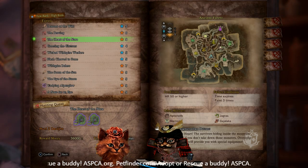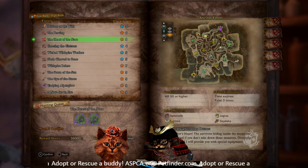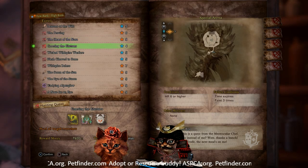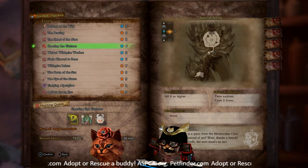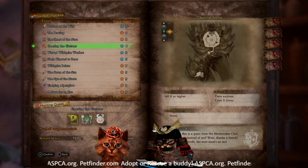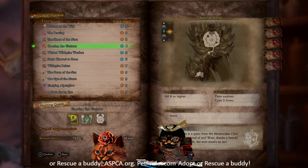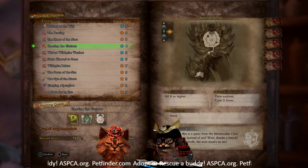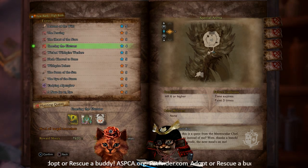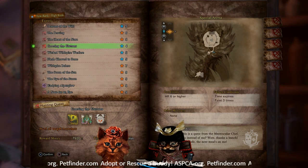Greeting the Gluttons is a classic Zenny farm as well as a low and high rank decoration farm. If you take your Bandit Mantle to this quest and beat the crap out of everything, you'll get tons of Zenny items and generally get between 2 to 5 lower rank decorations. It's also good for meal vouchers regularly, as well as quite a few other basic items — potions, ancient potions, traps, that kind of thing.